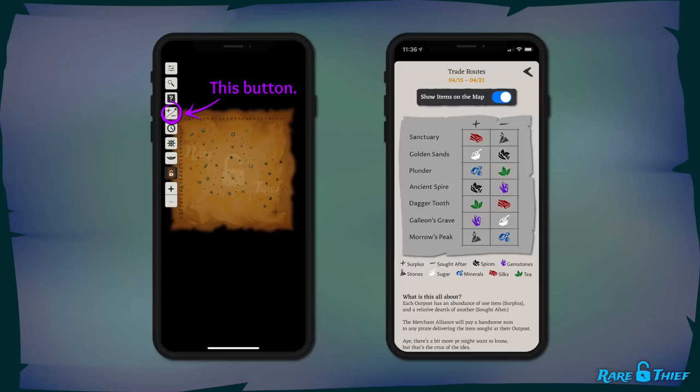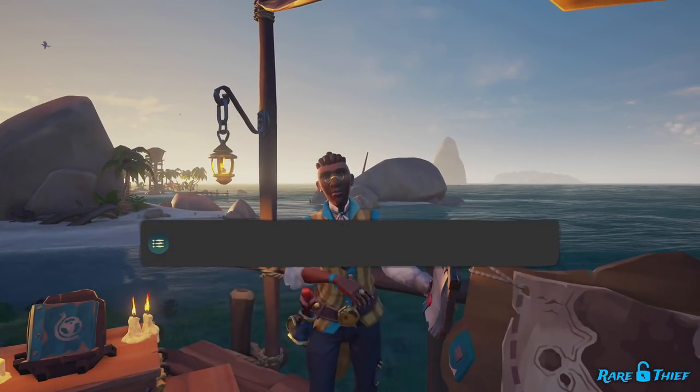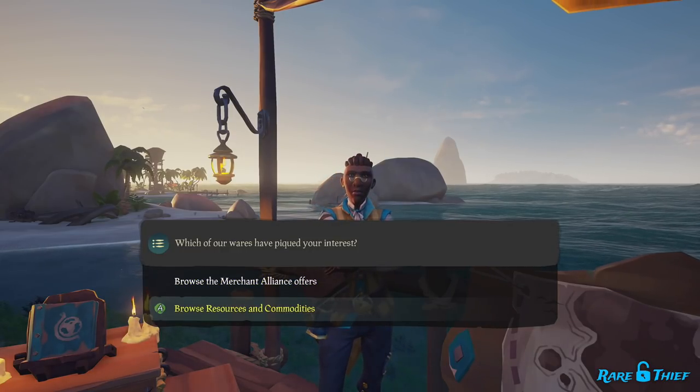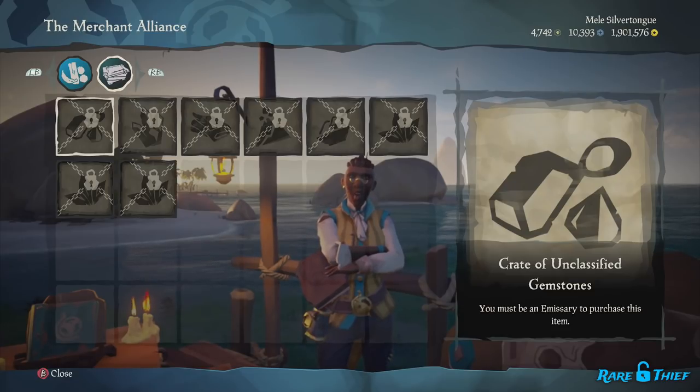If you'd like, you also have the option to turn off the trade route map icons. They're on by default, at least for now, in part because even if you have no intention to buy these traded goods, you might end up wanting to sell them. This brings us to emissaries. Before you can buy any commodity, you must first vote to raise your Merchant Alliance emissary flag.